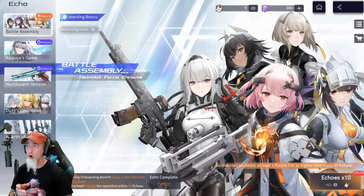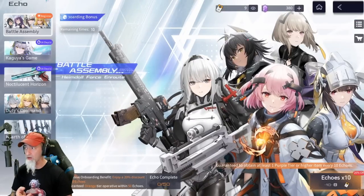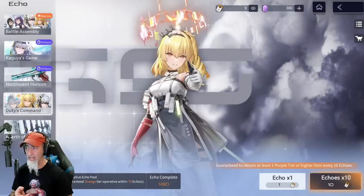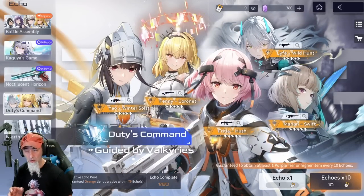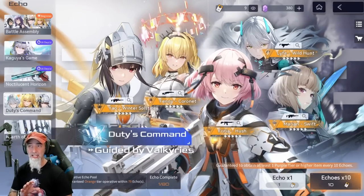Whenever you reach a point where you have 10 remaining pulls, don't do it — the chances of getting the character are pretty slim. You have a 2.3% chance, but you're better off starting your new banner in the Duty's Command. This is a one-time thing: once you get your limited character from here, it's done. After 50 pulls, it will disappear and go straight to Duty's Command.